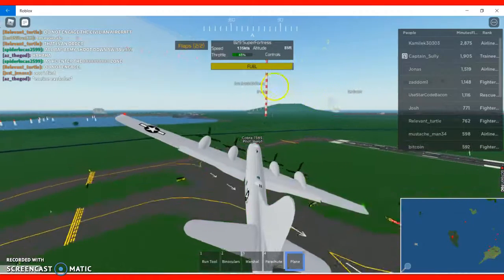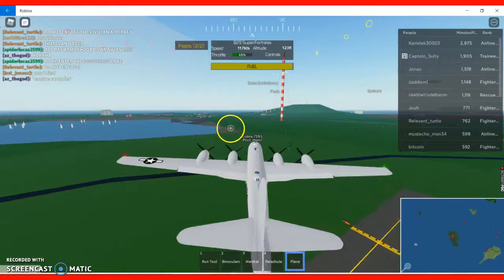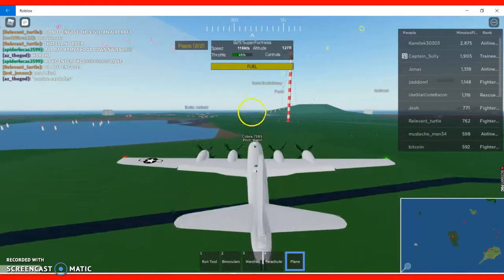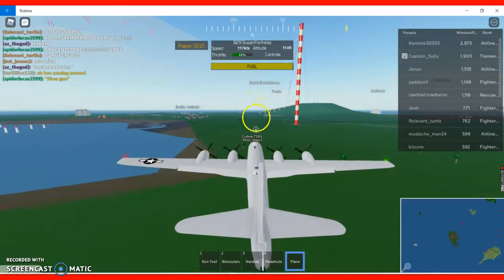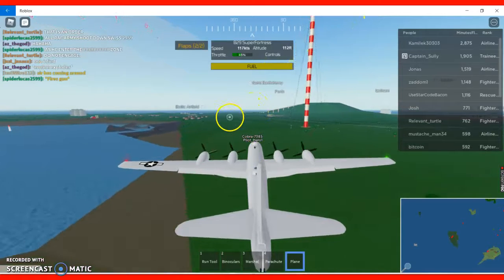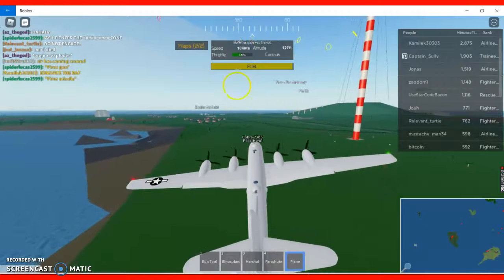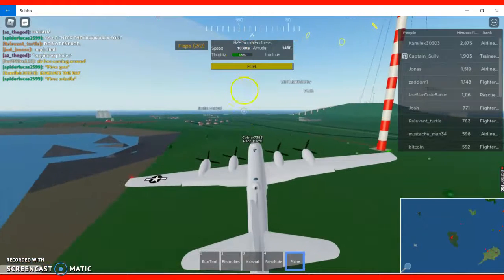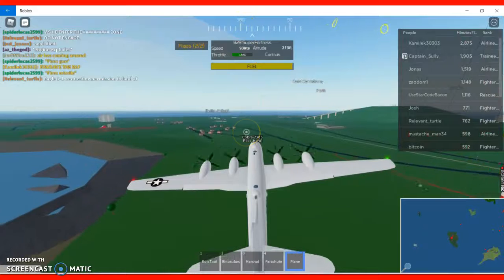50% thrust, taking a U-turn after that building. This is the last flight today, and more planes in the next video. Oh my God — we are below 100 knots! I think we are going to stall! Stall, stall, stall!